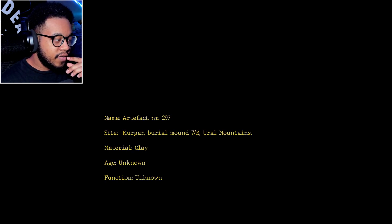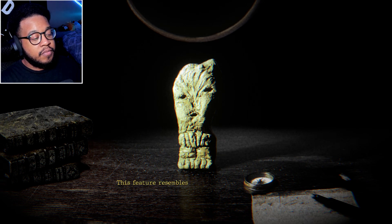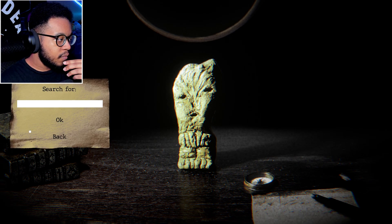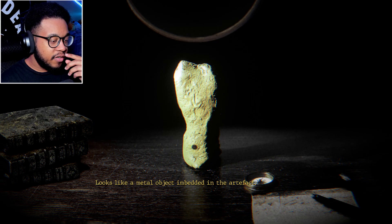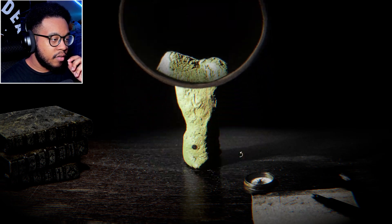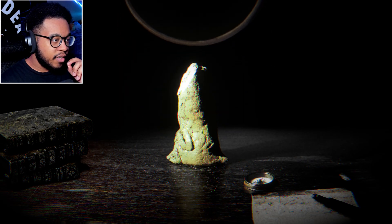The artifact is labeled NR 297, site Kerrigan. It is a point and click, so you've got to click around the whole screen to see if there's anything to interact with. I clicked on this and it says the feature resembles a human face.